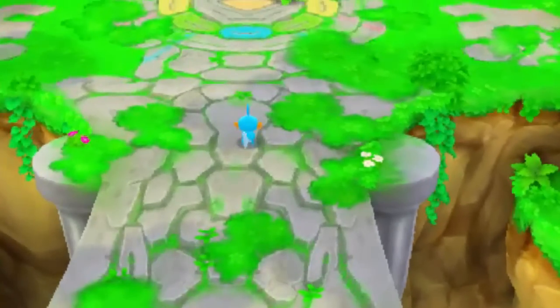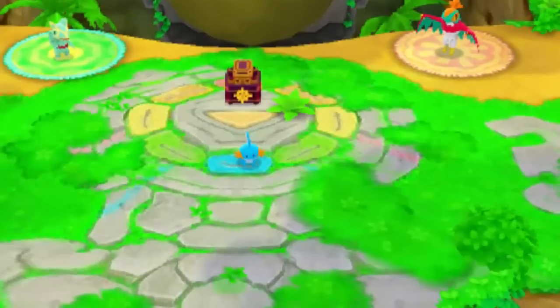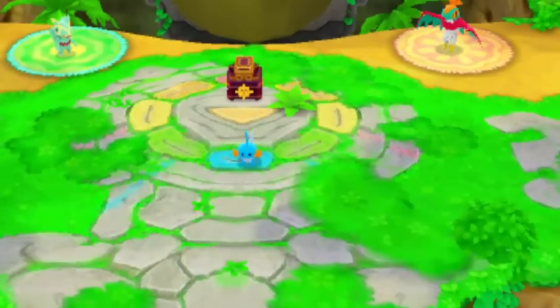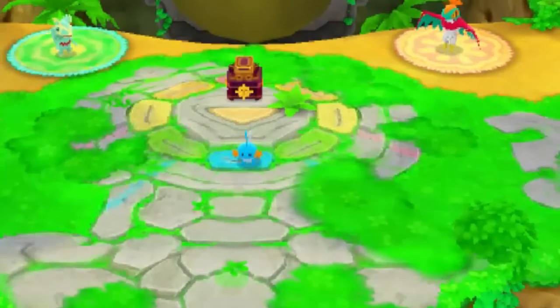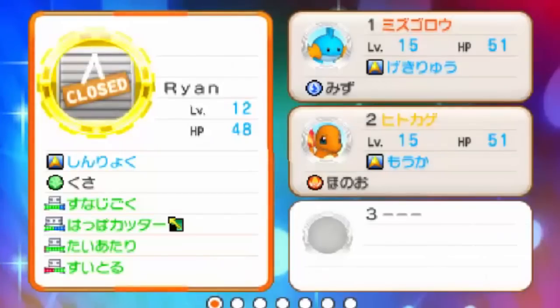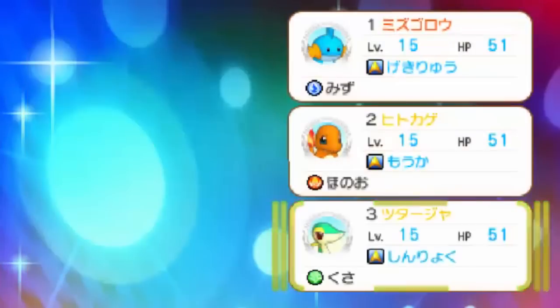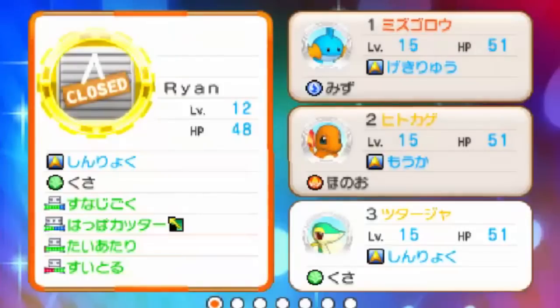Once you answer those questions, you'll get three additional starter Pokemon — not counting the ones in your playthrough. There will be three different starter Pokemon, decided for you depending on what questions you picked. I don't have any gameplay of that because I decided them ages ago and didn't know it was a one-time thing. I got Mudkip, Charmander, and Snivy — and obviously Mudkip is my favourite Pokemon so I was very fortunate.